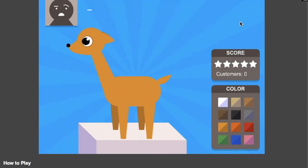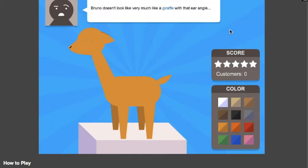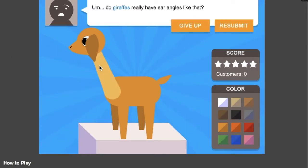This guy's just gonna criticize everything I do! He keeps calling me Bruno — don't call me Bruno, dude! I told you it had to be sticky. Fine, they're perfect. Apparently he doesn't like the ear angles. You know what, it's like having wifi on planes — the first thing they do, they're all wrong though.